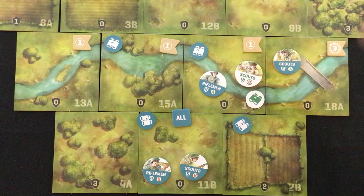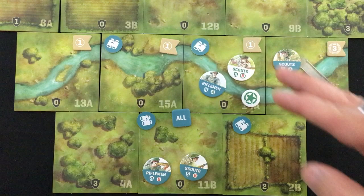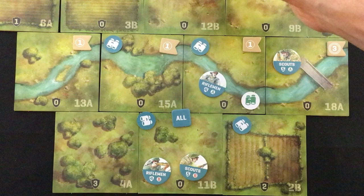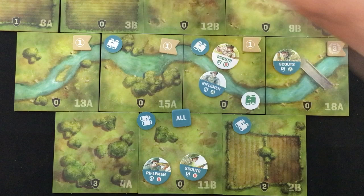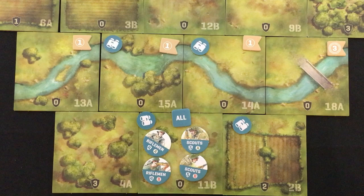I took the control rules from Undaunted North Africa, the second entry in the series, and ported them over — something the designers support as a variant. When you play with the control rules as written, the game can get slogged down. So control in my variant works the same as in the rules except: if an enemy unit is on a tile, you can still take the control action and seize control of the space. The only way for them to block you is to have control themselves and have an enemy unit there.